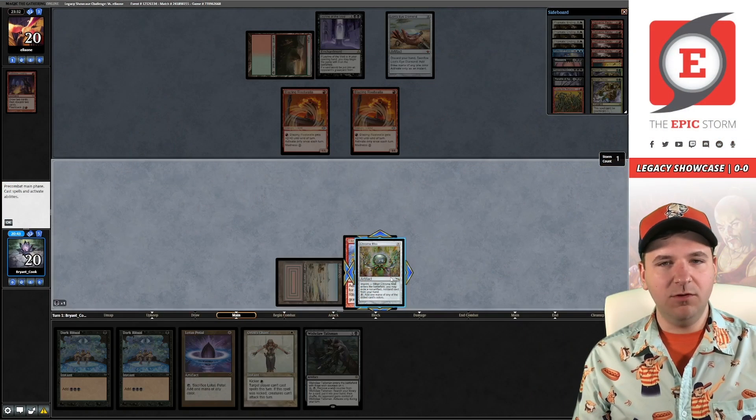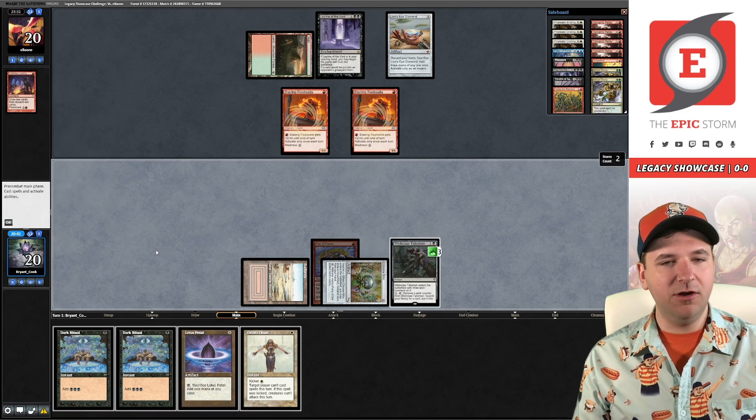I still have full confidence in this list. Prismatic Ending was amazing. Veil of Summer has been really good. I was actually in a situation versus the Madness deck where I had turn-two Veil of Summer plus Ad Nauseam, but they had Ancient Grudge for my Wishclaw, and that shut me down. I will still be playing five-color moving forward — I think it is the correct build.